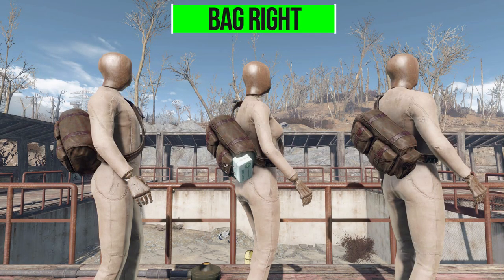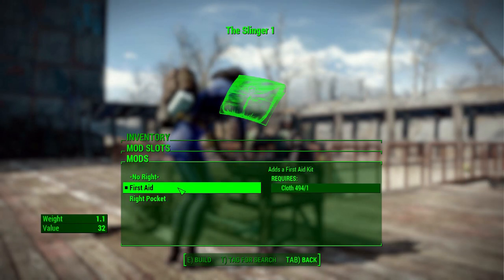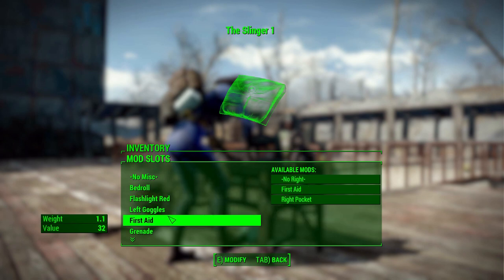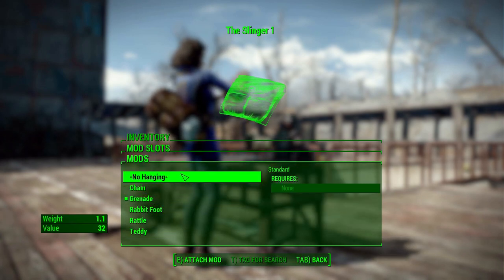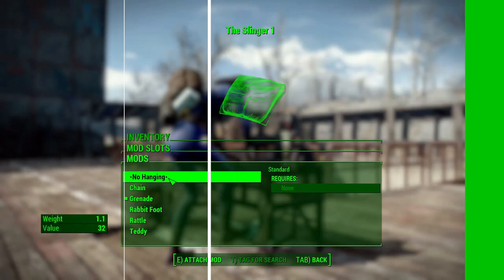Then on the right-hand side, again you can have nothing, a first aid kit, or a right-hand-side pocket — again purely aesthetic items but pretty cool. I especially like the first aid kit. These cost one cloth to produce, or nothing for the nothing option.